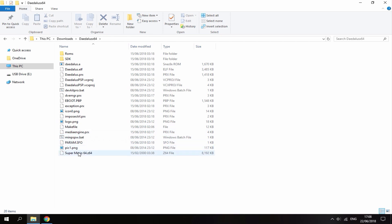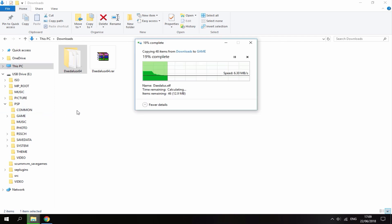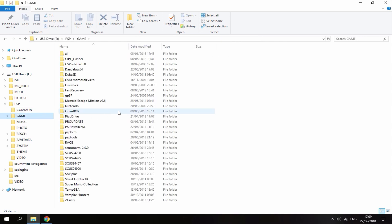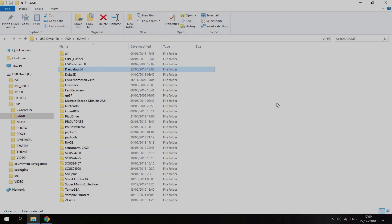Just drag the ROM inside of the ROMs folder — just like that. Now all you want to do is copy this folder into your PSP's game folder. It won't take too long to copy across. I'm really excited to show you guys the gameplay and the sound, because the sound is so much better than it was before — it's not all glitchy. Now I'm going to head over to my PSP and show you guys how to launch the emulator, how to launch your ROMs, and the awesome improvements.